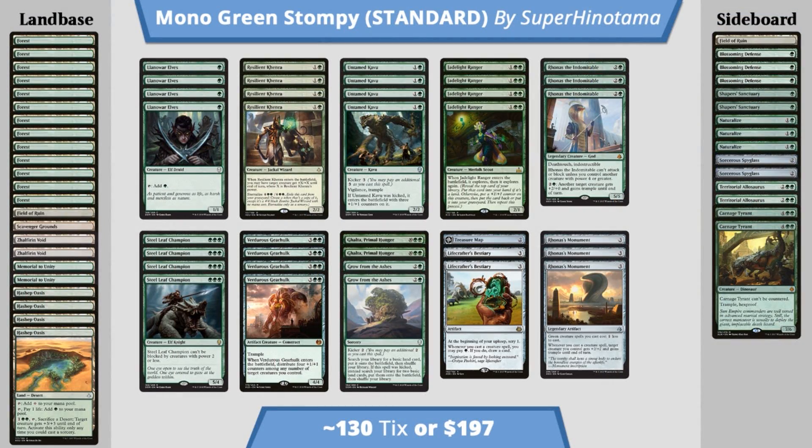Let's go to the full deck layout. On MTGO Traders it's coming to about 130 tickets, which is actually surprisingly high — mostly from Jadelight Ranger, Carnage Tyrant, and things like that. Rhonas the Indomitable and Steel Leaf Champion are also in the 13 to 18 ticket range. If you want to build this in paper, it's about $197, just under $200 — which is super surprising considering that Mono-Green Stompy is one of those deck lists that really wasn't that empowered before Dominaria came out. I do think Mono-Green Stompy is going to be a force to be reckoned with thanks to Dominaria's inclusion in Standard.